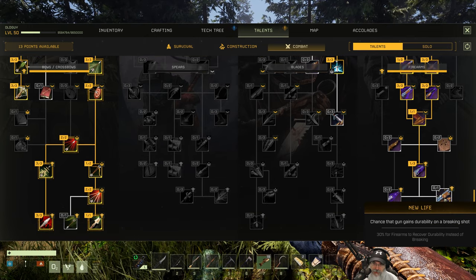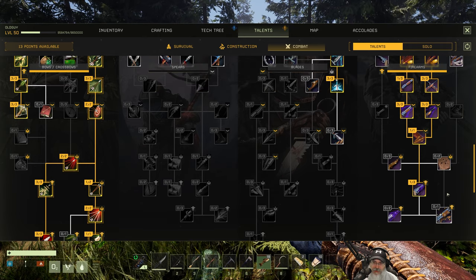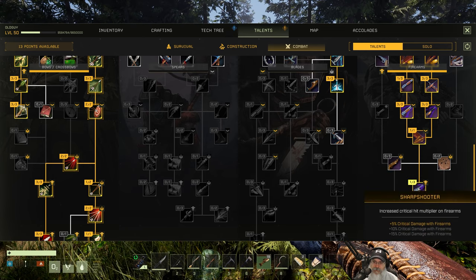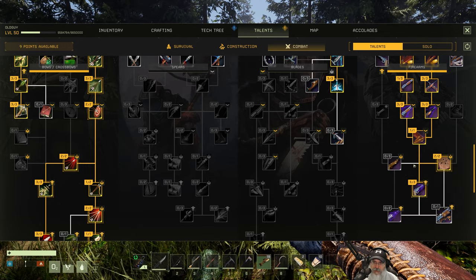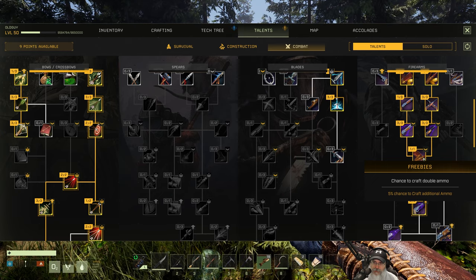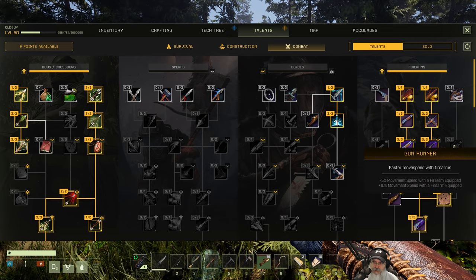5% chance to not consume ammo — that's more magic voodoo cheaty stuff. Accuracy with firearms wouldn't be bad. Critical damage with firearms — let's beef that up to 15%, let's beef up accuracy. Don't care about wear rates, not that big of a deal. Everything else here we already maxed out. Firearms weigh less in our inventory. Faster movement speed with firearms.